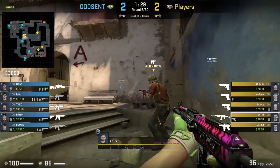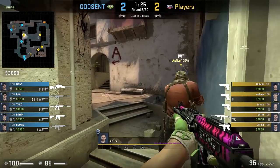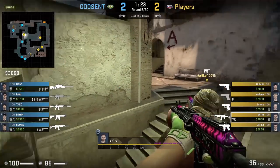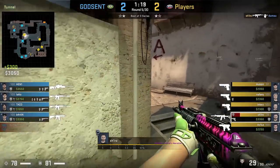If you have a safe rifle or a force buy round, think about using this boost underpass to peek into window, which Gambit does here with a solo rifle onto Shiro who is boosted by Axol on this ledge, and he gets the kill onto Dumao.